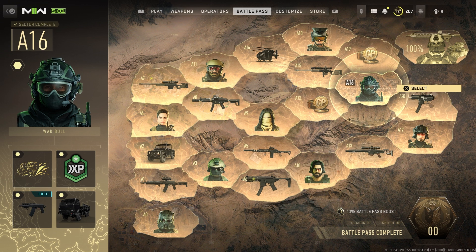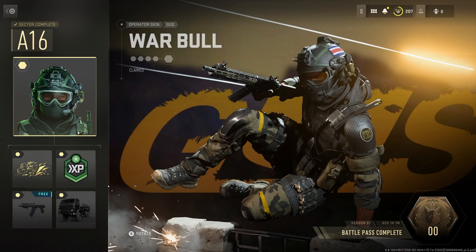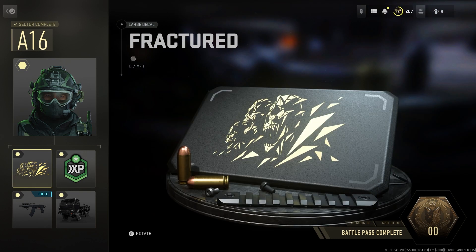The only catch is that you do have to have the battle pass purchased and go into tier A16. Inside of this specific tier you will find a weapon decal called 'Fractured,' and this is the one that I personally use for my weapon.